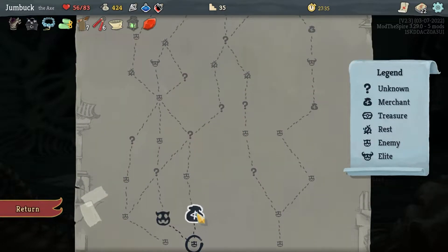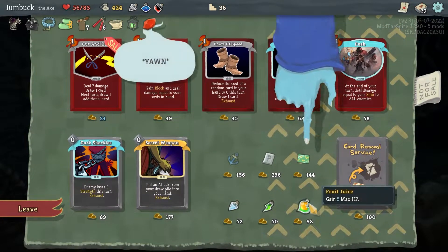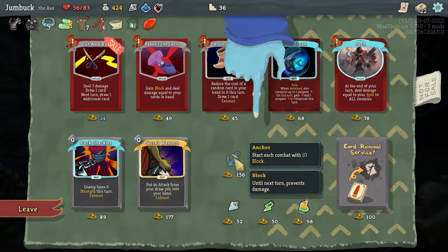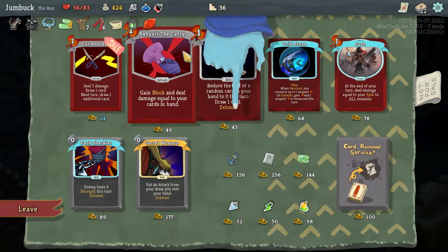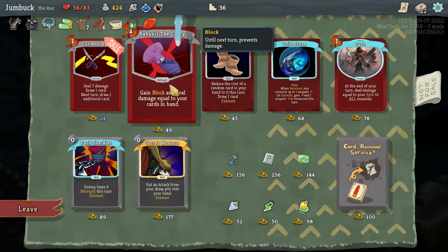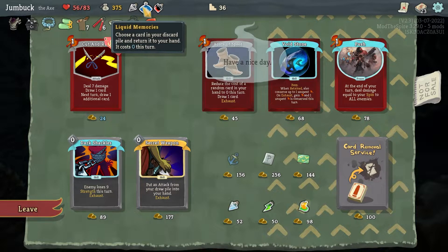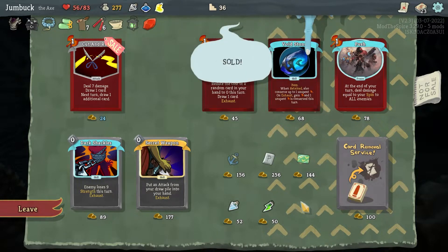I think I might be regretting not being able to heal. Do you have anything that could help me? Fruit Juice. Apart from that, question card, Anchor maybe. I will take Babysit the Carry — that could actually be kind of nice. I'll get rid of the Fear Potion for the Fruit Juice.